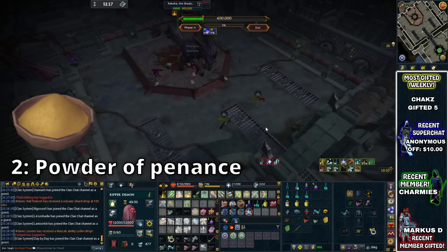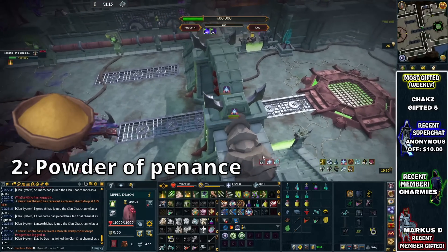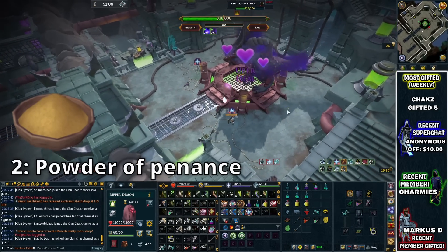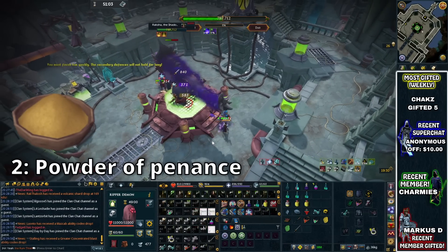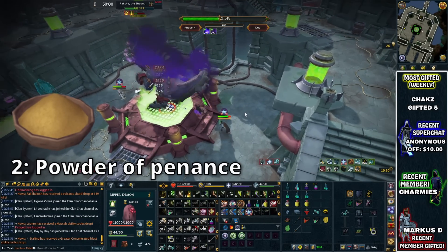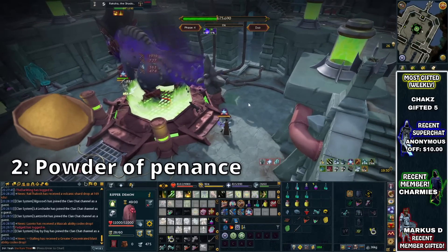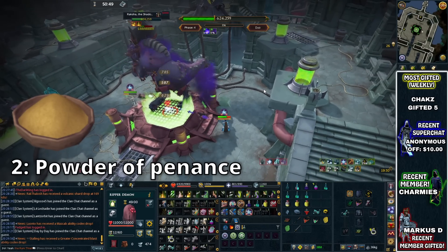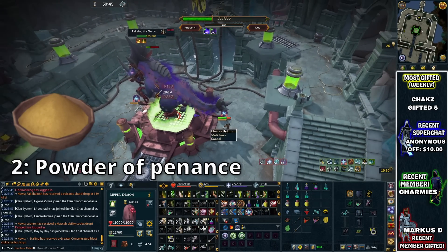The next buff that can be useful in a lot of places is going to be the Penance Powder, which is a pretty common item to be known about but something that a lot of people don't take advantage of. There are loads of people I've seen doing Zuk, for example, and they take around about 10 Super Restore Flasks because they need to get through all the waves, and then at the end they have to have some Super Restore left for Zuk as well. Super Restores are really useful at Zuk because he does drain your hitpoints level, meaning your food isn't going to do as much, and if your health drops too low, he's just going to kill you very quickly.